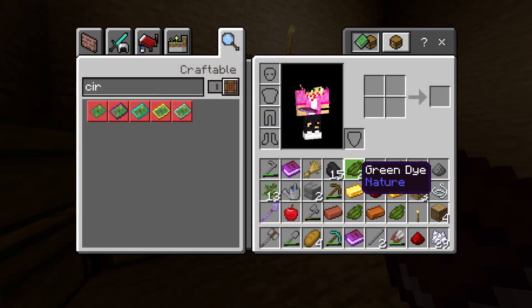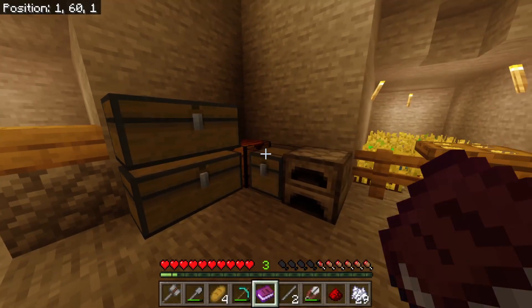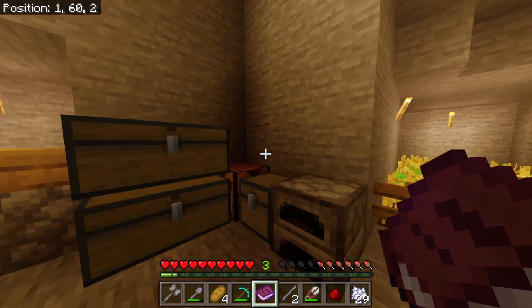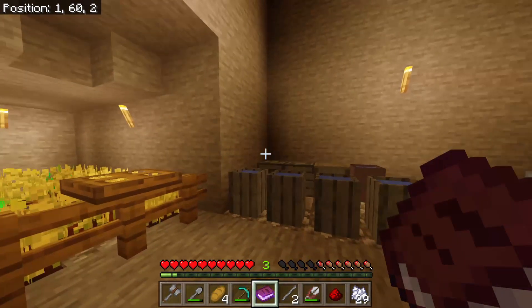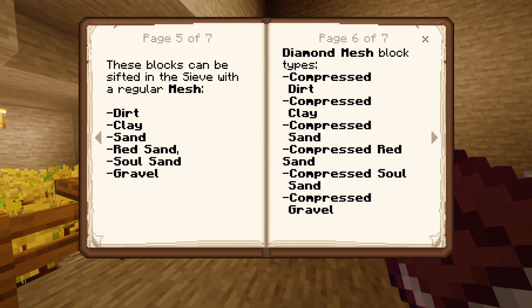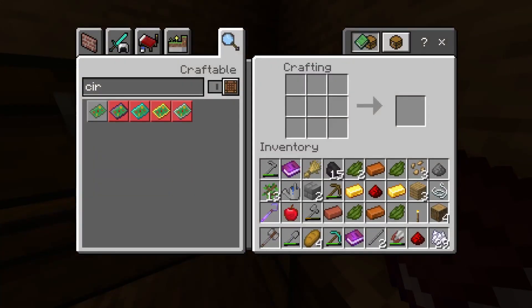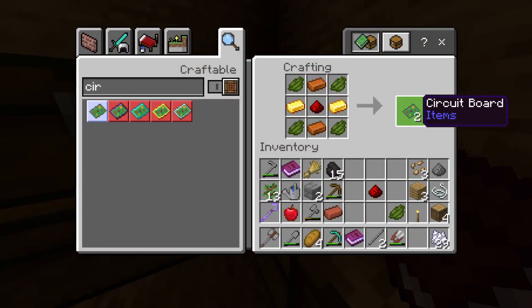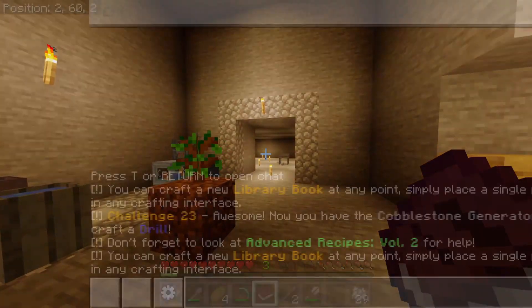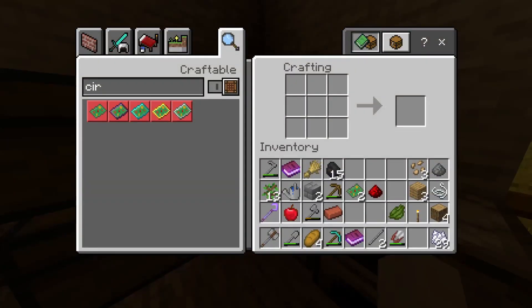Hopefully that explains it. It took me a good while — I read the books, got stuck, went back and read again. I checked the book, it said clay, tried it, and boom. So if we go into the crafting table, we can make a circuit board and we get two! That is so cool. Now we have to make the drill.